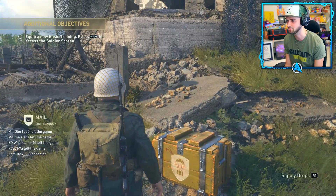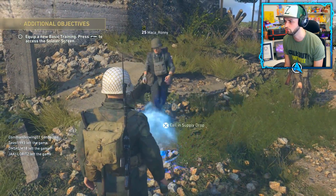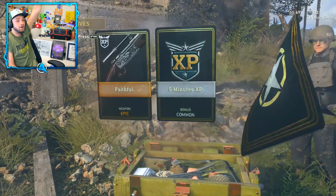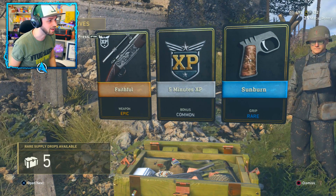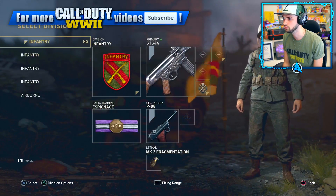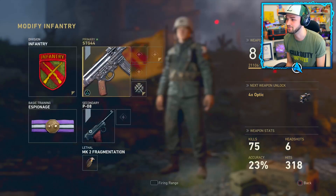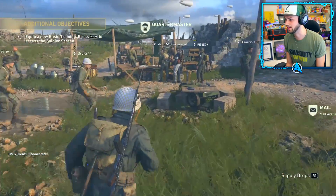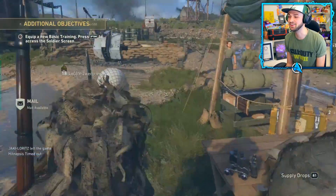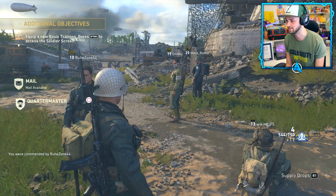Now let's do a rare supply drop, ladies and gentlemen. Let's call this in right here. Rare supply drops obviously have a better chance of getting something great. I got an epic - no way! What is that? An epic weapon variant! I actually got one - what the heck! I believe it's a sniper rifle variant - I don't have the gun yet so I can't even check it, but I have an epic variation. Let me go see if it's at the Quartermaster. Rare supply drops are great, that is for sure.